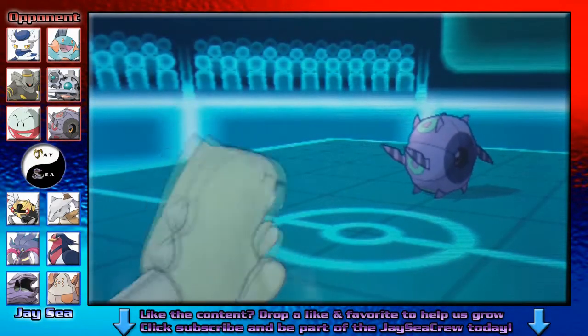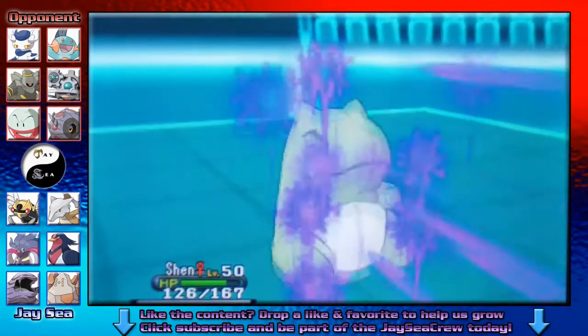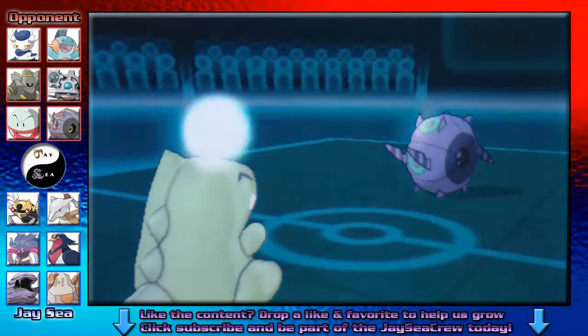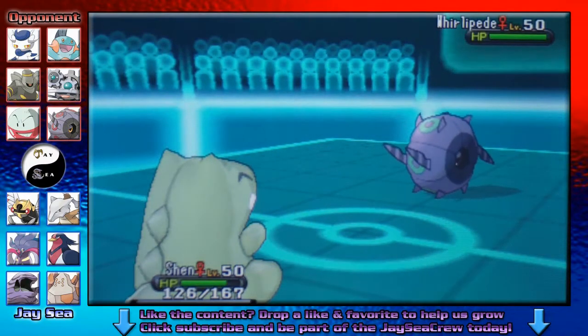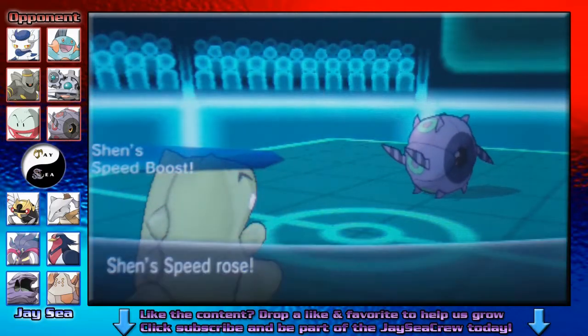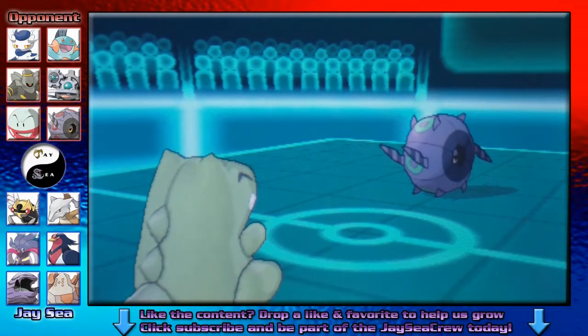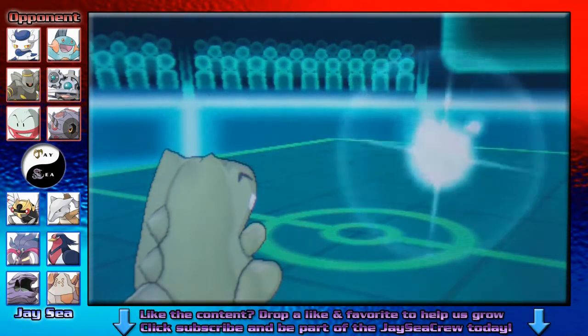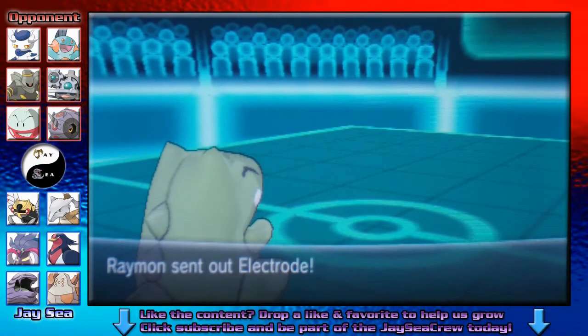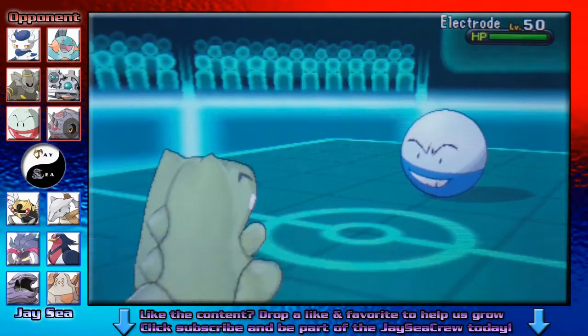Today's battle is going to mostly feature the potential and power that Ninjask can bring to a team. It is also a great lead due to its insanely high base speed of 160, putting it as the second fastest Pokemon in game, just slightly slower than Deoxys Speed Form. The key to using Ninjask is trying to get a sub off without it breaking in order to get a free Swords Dance and potentially passing it off with the sub, Speed Boost, and plus 2 attack.